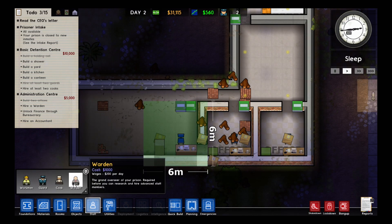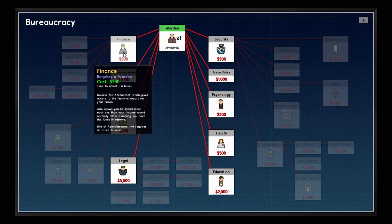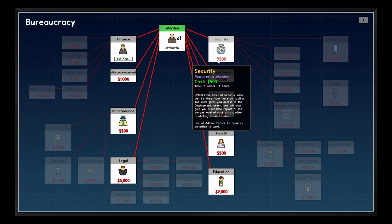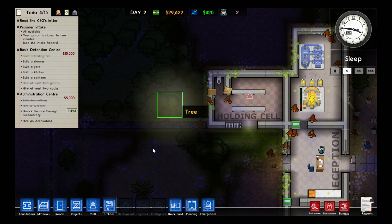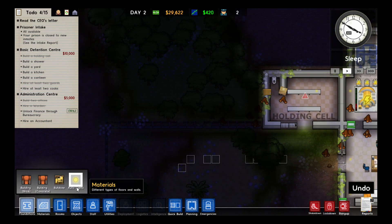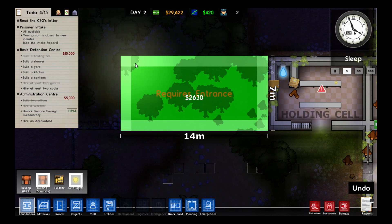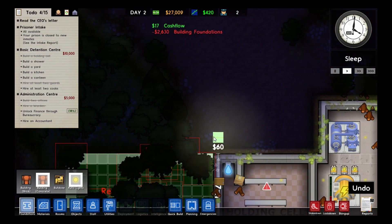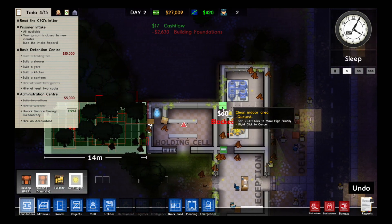Once we hire a warden we can actually start researching stuff. We can research finance, which means we can get an accountant, and after that we should research security so we can get a chief. We need to build a canteen so the prisoners can actually eat — that would be a good idea. So we'll build a big canteen here and then build the kitchen sort of behind it so that it has access to deliveries.